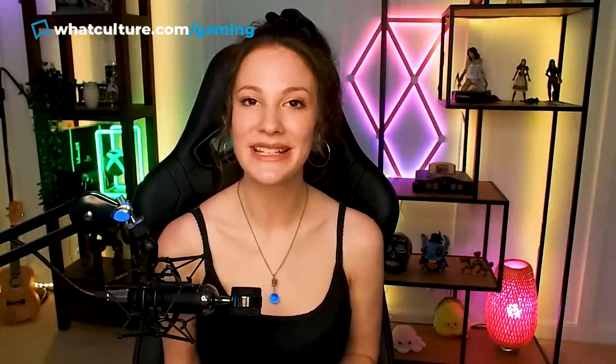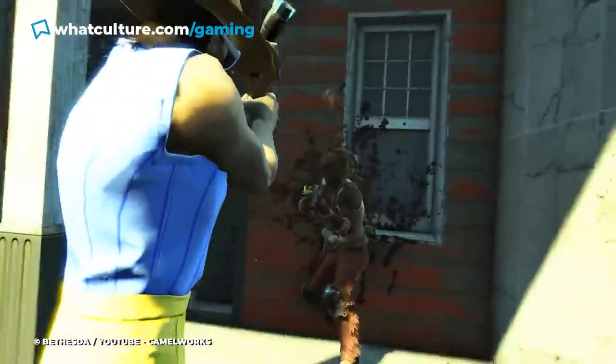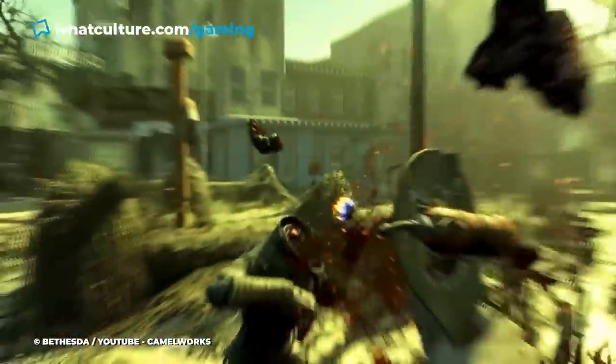The schematics description doesn't mention this, but they also include a recipe for a new Paddle Ball dipped in the nuclear cola. The strongest version of this Paddle Ball was capable of taking down a Mirelurk Razor Claw in just a couple of hits, making it more than just a rare collectible for your settlement.